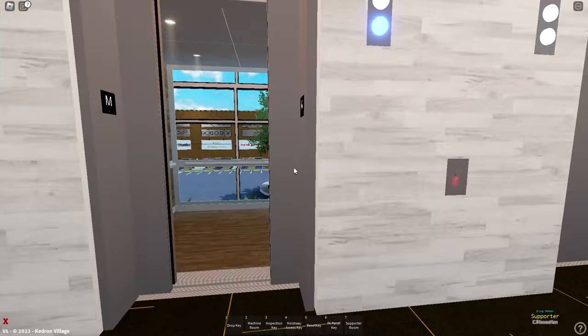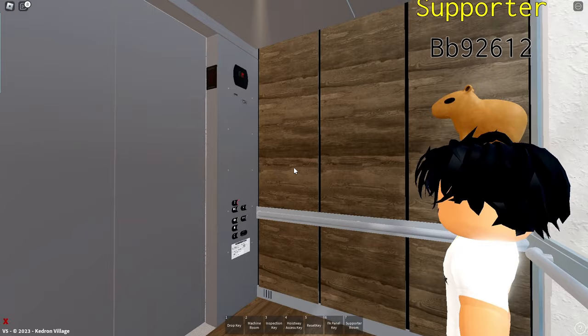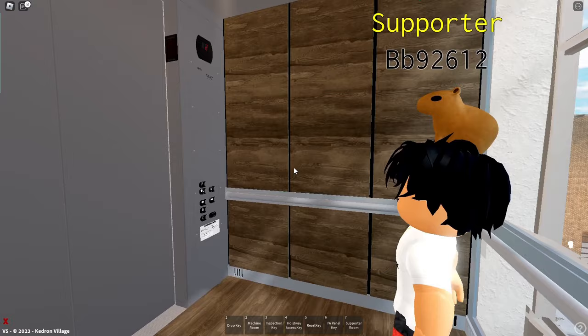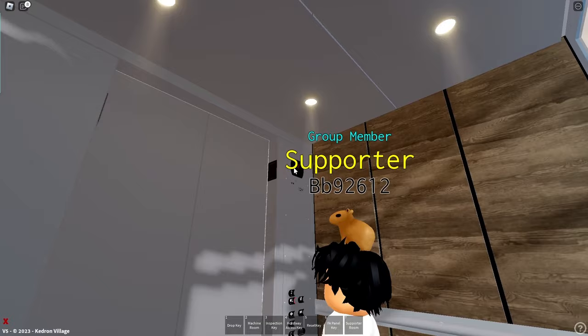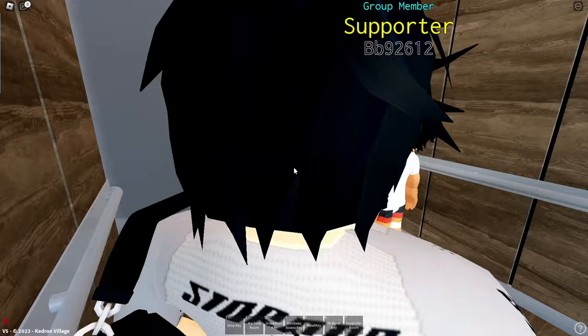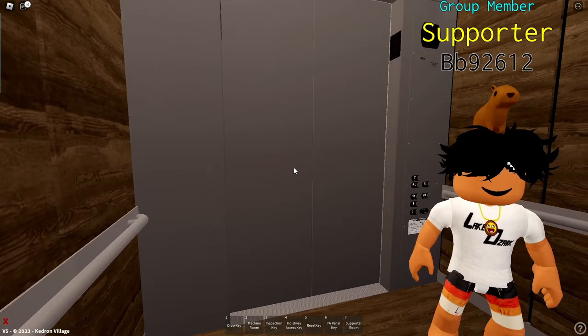There's no real shaft tour, but what we'll do is visit the machine room, then go to the elevators that we can car top ride. These are glass elevators. Apologies if the game is a little laggy — Roblox servers are being weird. We can kind of see the new indicator up there. We're gonna go check out the motor room first.